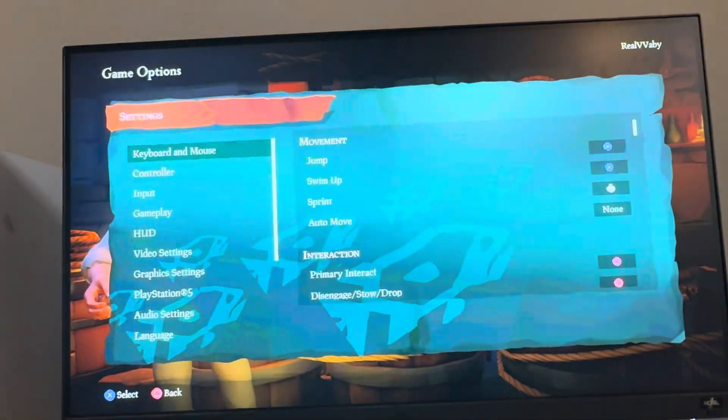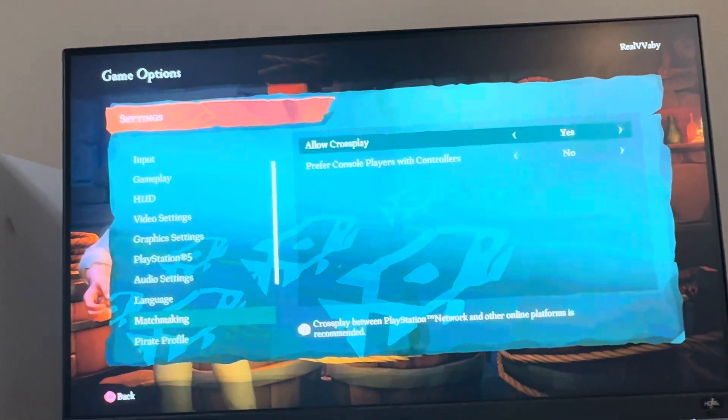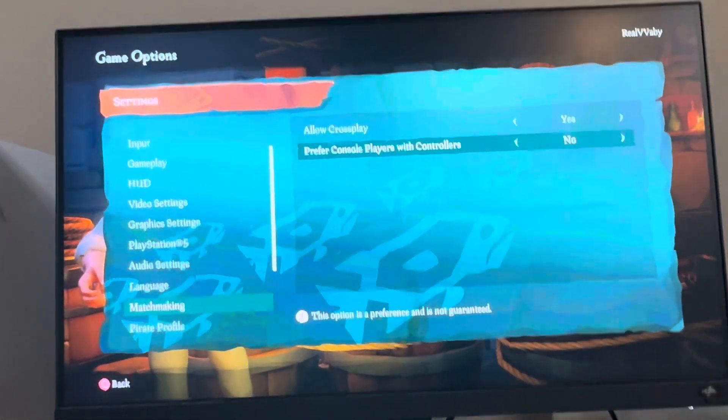You can change this — go to Settings, then Matchmaking, and you'll find the option for console players with controllers.